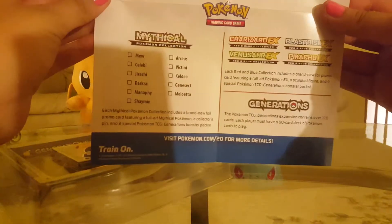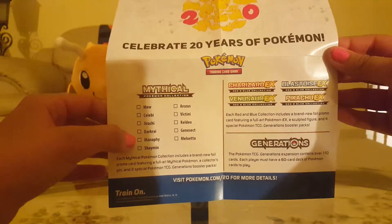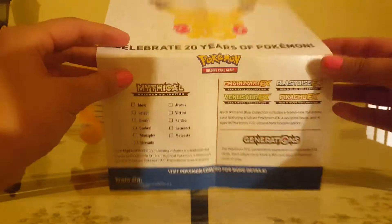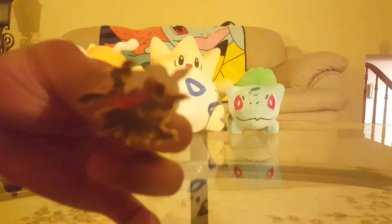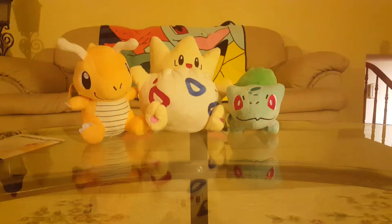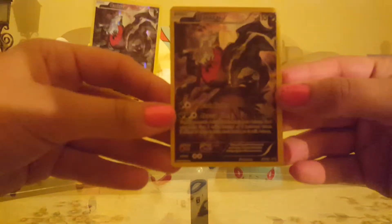Like usual, you get this inside - it says every single one of the sets or things that are gonna be coming out. So we're up to Darkrai, and we still have Manaphy, Shaymin, Arceus, Victini, Keldeo, Genesect, and Meloetta. And then we have this wonderful looking Darkrai pin - it's a Ghost type, so maybe not. Either way.